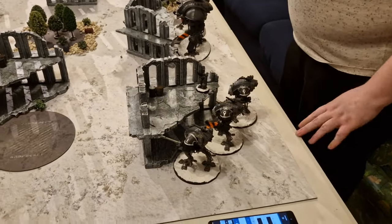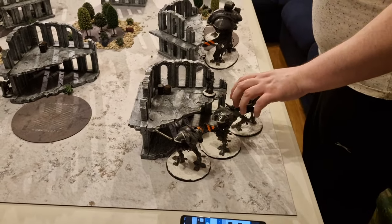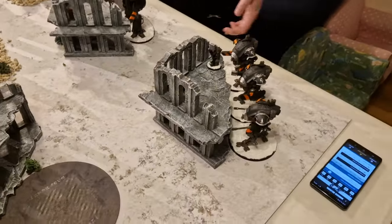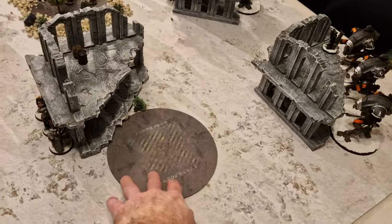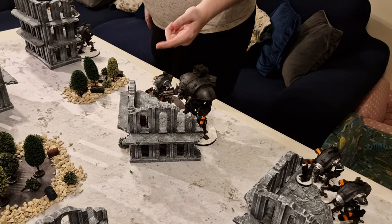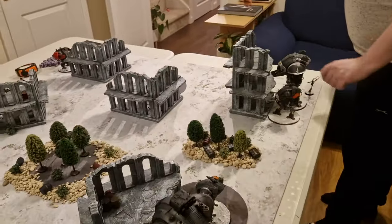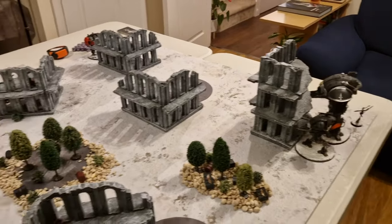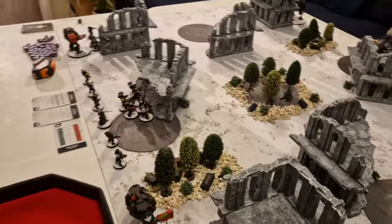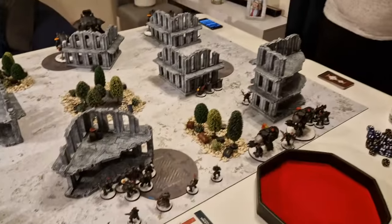For the Knights' deployment: basically trying to get everything as hidden as possible. On one flank, a Helverin and two War Glaives partnered with the Vindicare, advancing up using cover. There's a nice objective there for them. The Warden is on the home objective — that's going to be secured and sticky — with another hiding War Glaive. On the other flank, Rex with a Helverin and the Calidus. One War Glaive is currently in reserves to come on and outflank somewhere, though not near the Infiltrators.